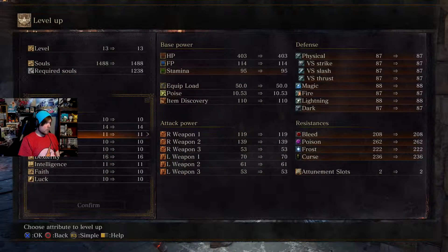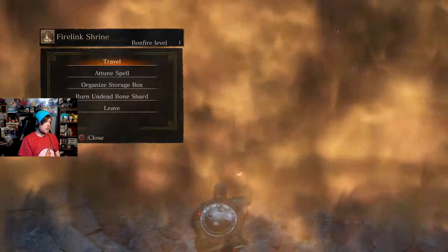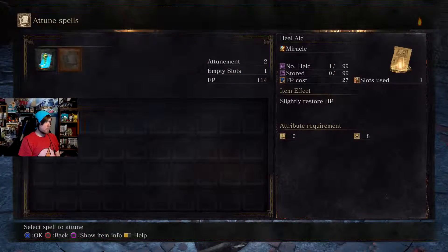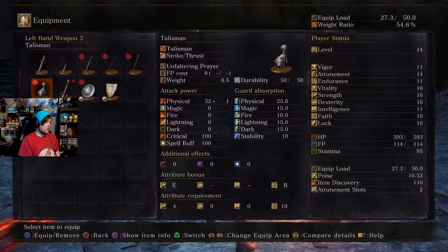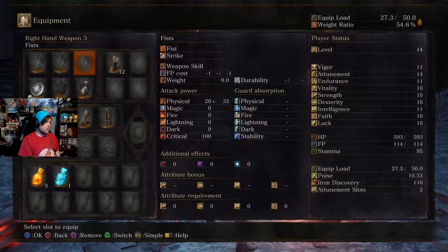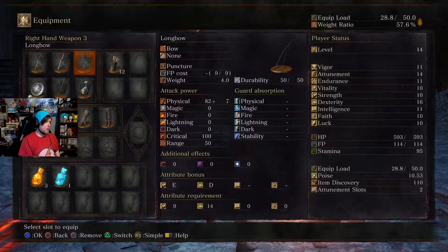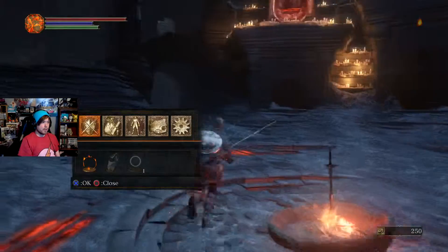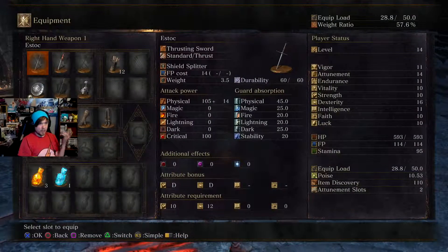Everything else is about the same. Will I get 2 attunement slots? I have 2 attunement slots — really? So where do I go to attune my spells? Is it the bonfire? Yeah, here we are. Now I can do both as long as I equip this. I'll equip the dagger in this slot, the bow in this one. And I'm still under 70% weight. If you're under 70%, you can fast roll — and in the top right corner you can see I'm at 57.6%.